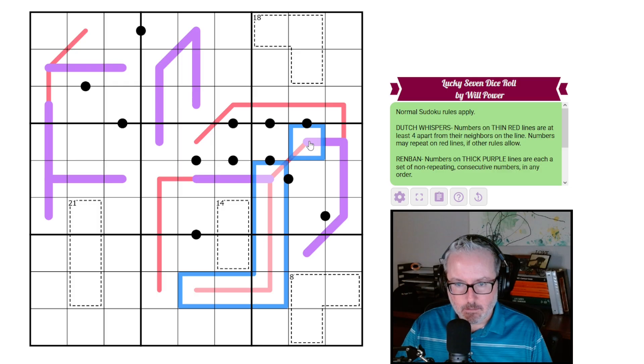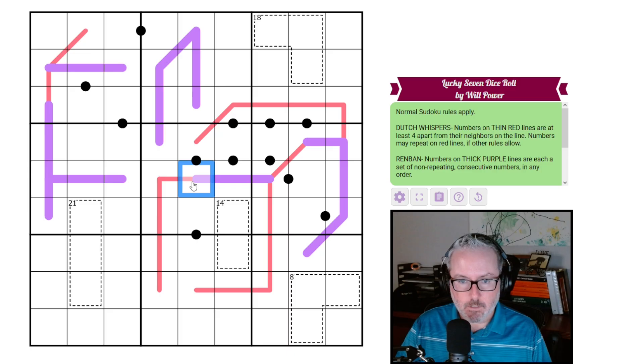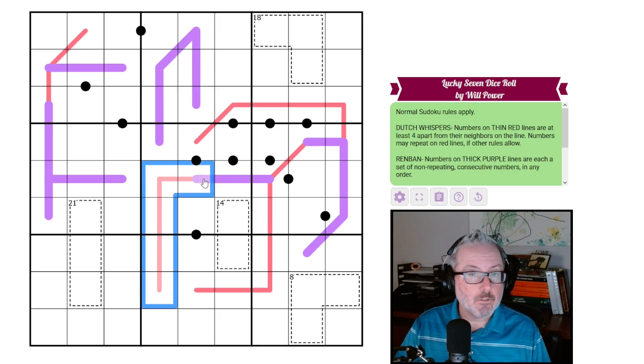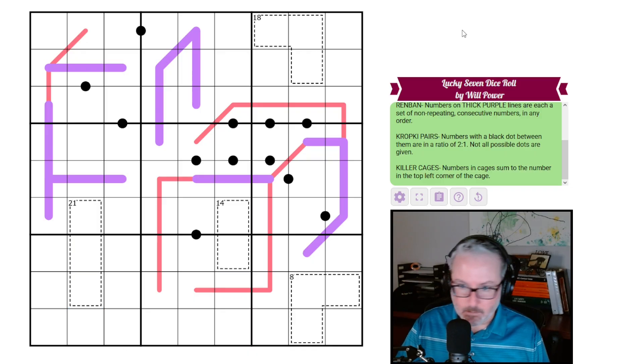The red lines are Dutch whispers — numbers on the thin red lines are at least four apart from their neighboring line numbers, and may repeat if other rules allow. The thick purple lines are renban — numbers on thick purple lines are a set of non-repeating consecutive numbers in any order. Kropki pairs: a black dot means a two-to-one ratio, and not all possible dots are given. Killer cages sum to the number in the top left corner of the cage.